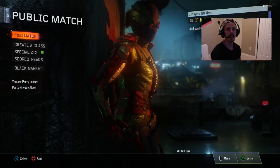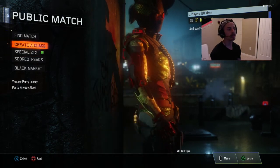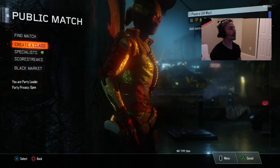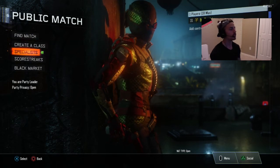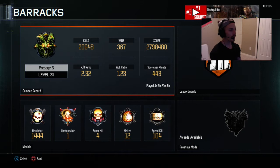A couple of people have asked to see my stats lately. I was doing this on my prestige videos but we're just gonna do it now on these crypto key videos and keep you guys updated. So my barracks right now: I got almost 21,000 kills, 367 wins, a 1.23 win-loss ratio, and a 2.32 KD which has been going up lately. I've been doing pretty good so I'm stoked with that.